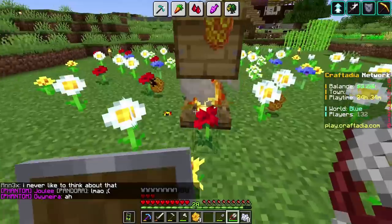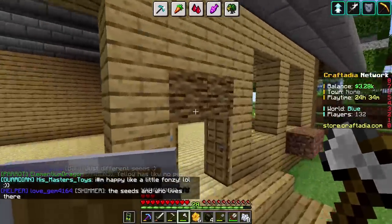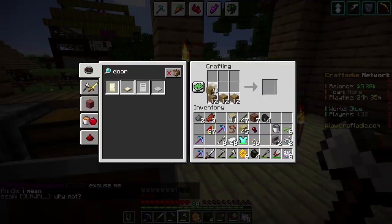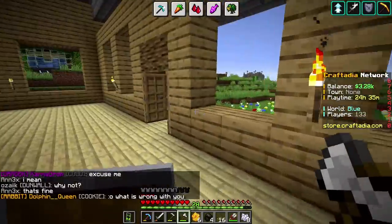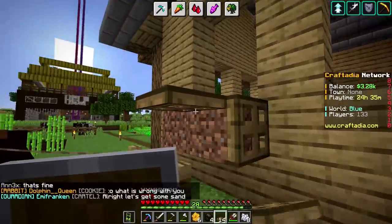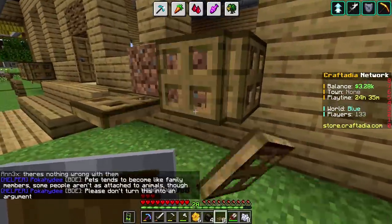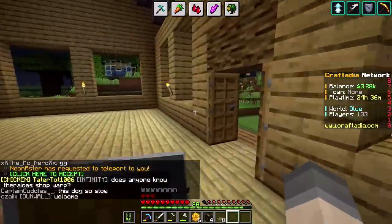I also put these window boxes of dirt outside and I want to cover them up with trapdoors. So I just need like a bunch of oak wood here. We need quite a few of these. Let's just do the lot — get two each, so that's 16. Then I can put flowers in those window boxes — it would look lovely. What a beautiful house I have. It's so pretty.